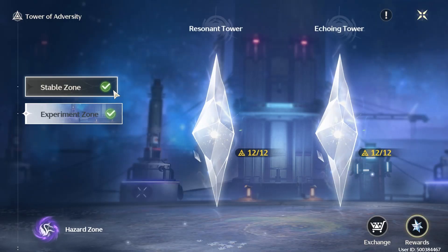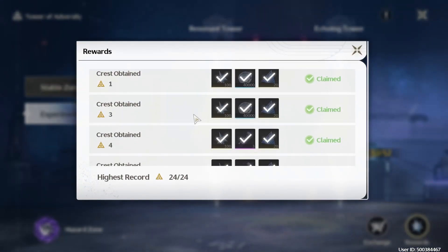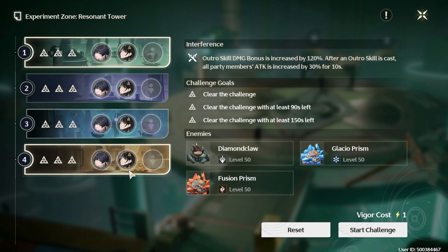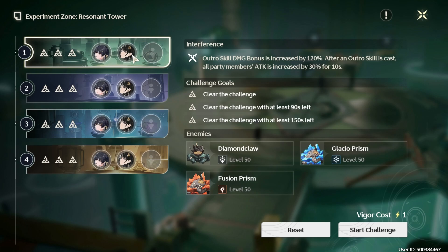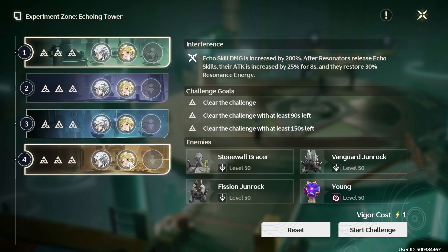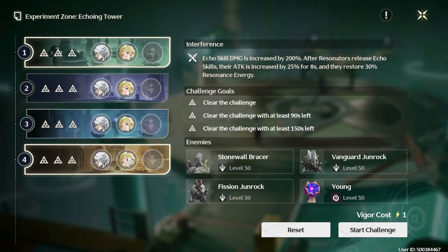The stable zone and experiment zone are basically like floors one through eight in Genshin — they're a one-time clear with a one-time clear reward only, but you get a lot of gems from clearing them. For my clear, I literally just used the MC, and the second unit was basically unleveled at level 40 with level-zero echo sets. Similarly on the next floor, I just used two units — one at level 50, just to get access to one of its skills — also with unleveled echo sets.